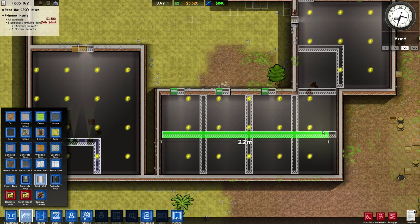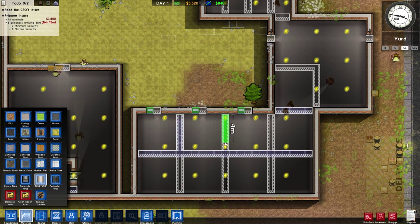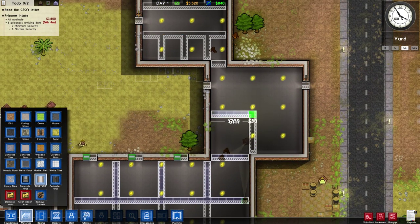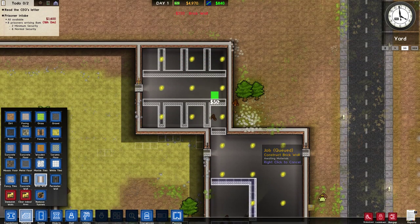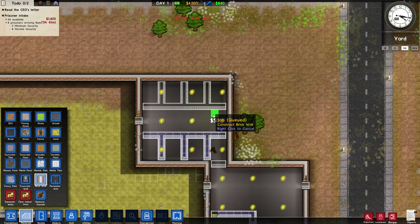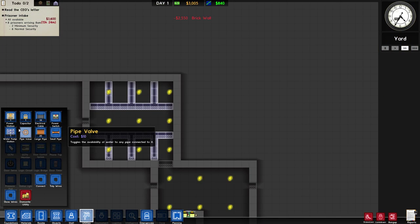I really hope our workers are smart enough not to get themselves stuck in rooms, because that is something they tend to do and it's really irritating. Let's get these walls in and then the cell walls. Next we're going to get power and water set up because that's important to have, and we have about 16 hours until our prisoners arrive, so we need to quicken this up.